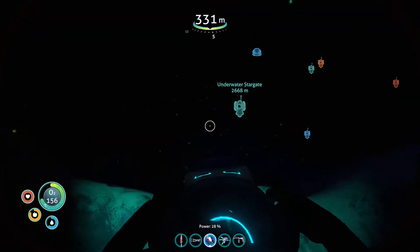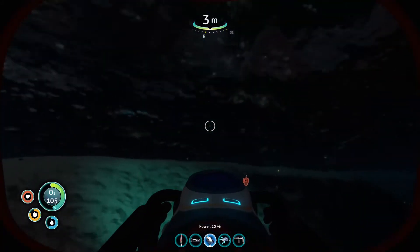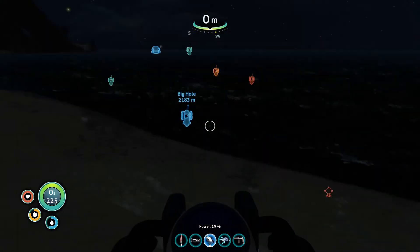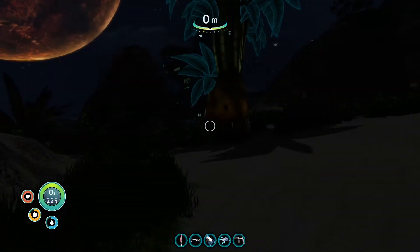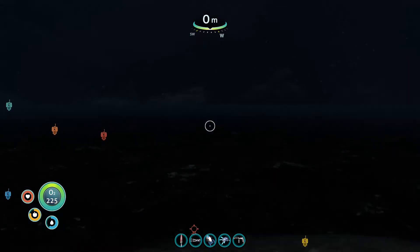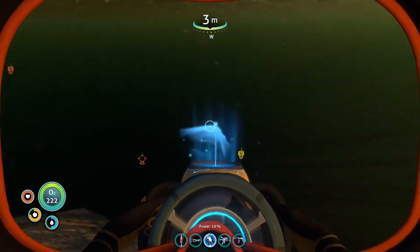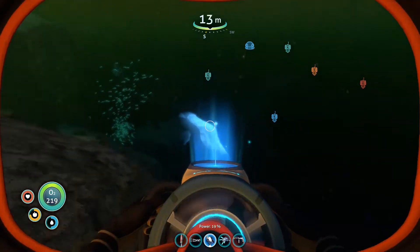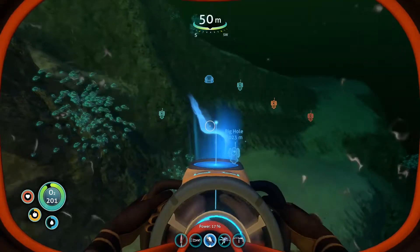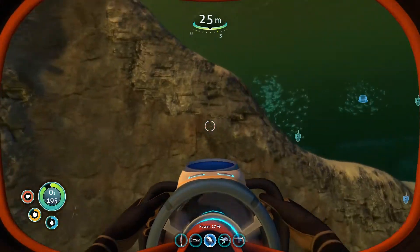I'm getting close to the island. That's not where I want to be. I feel like maybe I'm not good at following compasses. I'm on the island — I wasn't even trying to do that. This is not where we're supposed to be. Let's wait until light so we can actually see where we're going. Maybe I should also pull up the map again. The sun is rising, and we need to head basically south. I'll try not to hit a Leviathan or a Warper on the way.